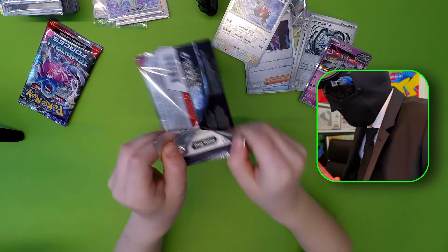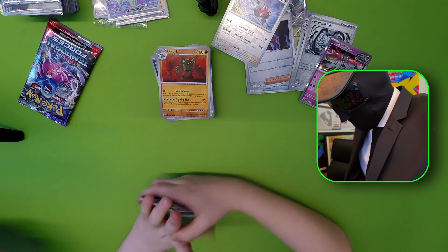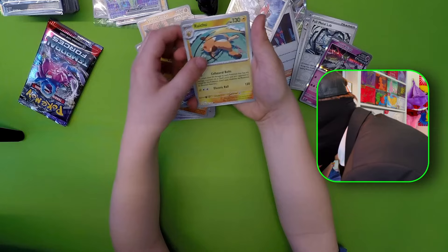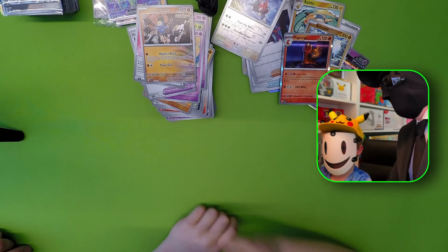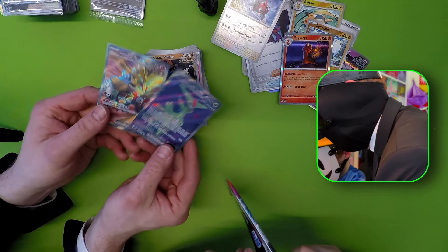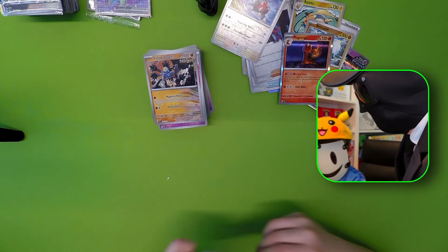These ones are actually going to release on Friday - today we have Wednesday, so we're pretty fortunate to get these before the release. That's pretty nice. Rhydon Reverse, Magcargo Hollow. We're diving into the last pack now, everybody - the last one is up. Let's see if we can get another pull. So far it's been pretty good, some awesome pulls already. But let's have just one more.